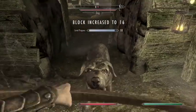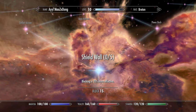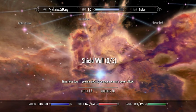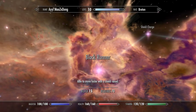The Eagle Eye perk does not change this mechanic. The bow block is affected by Shield Wall, Quick Reflexes, and even Block Runner.